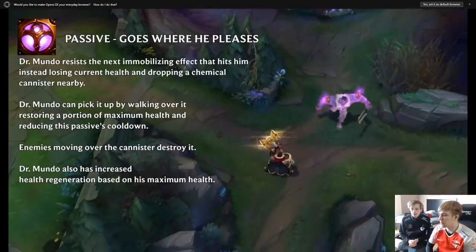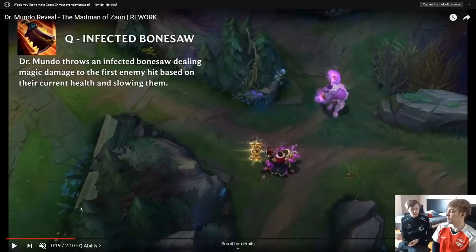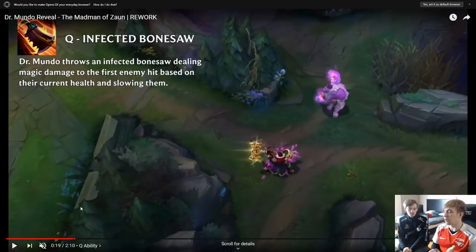They also kept the old passive but added something on top of it. It feels kind of weird because now — isn't this just better than Malzahar? It's going to depend on the numbers for sure. Maybe Malzahar's cooldown just comes up way faster in early game. Actually, Malzahar doesn't just block an immobilizing effect — he blocks everything. I think it just fits Mundo and looks fine.